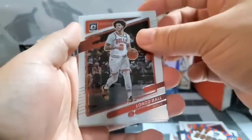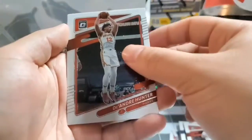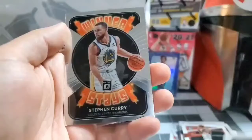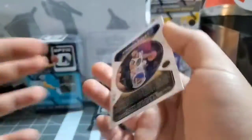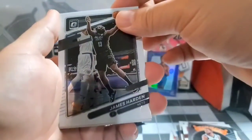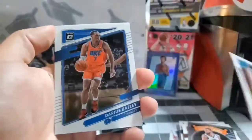Got Lonzo Ball, Davion Mitchell, DeAndre Hunter. Got a Stephen Curry Winner Stays — non-numbered insert. James Harden, and we got an Evan Mobley rookie base.